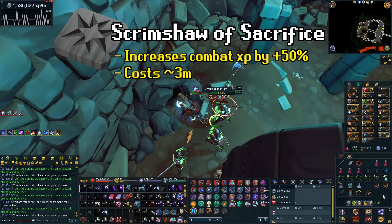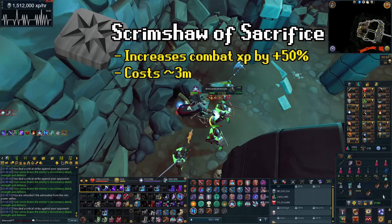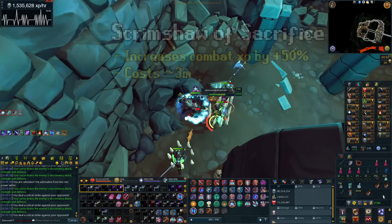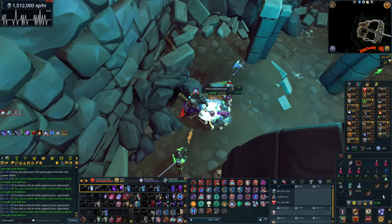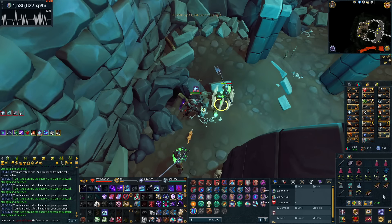Do note that the Scrimshaw of Sacrifice does not work on double XP. So if you are on double XP, just do the regular method — you'll be getting 2.4 million XP per hour and making a bit of money while doing it as well.